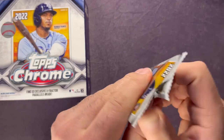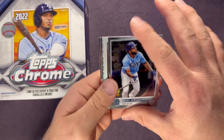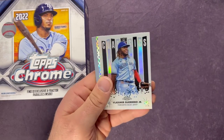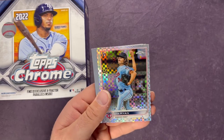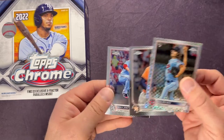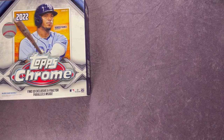Last pack — let's get a nice one here. We have Roansy Contreras, Vladimir Guerrero — that one's sweet too, I just love those cards. A Joe Ryan X-Fractor rookie, Carlos Correa, and a Jon Lester. Let's go ahead and sleeve up the Joe Ryan too — we got some nice X-Fractors.